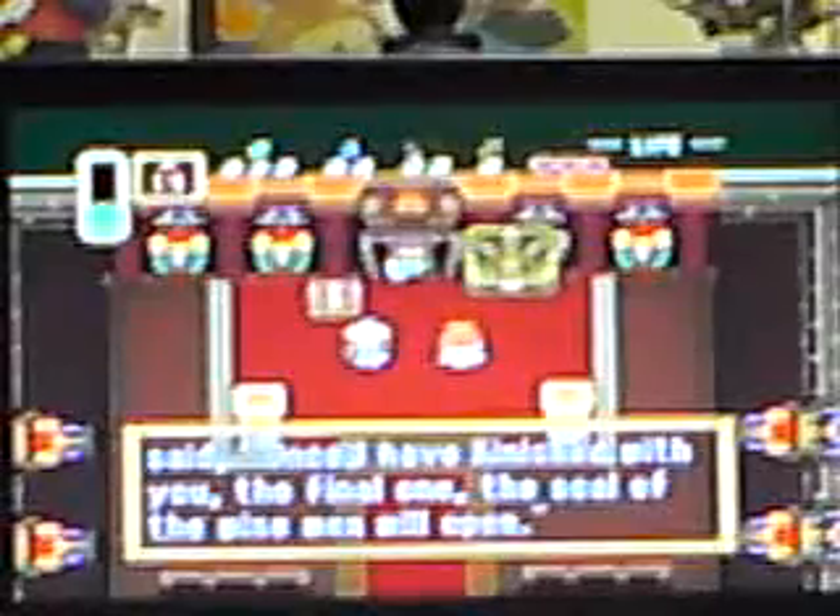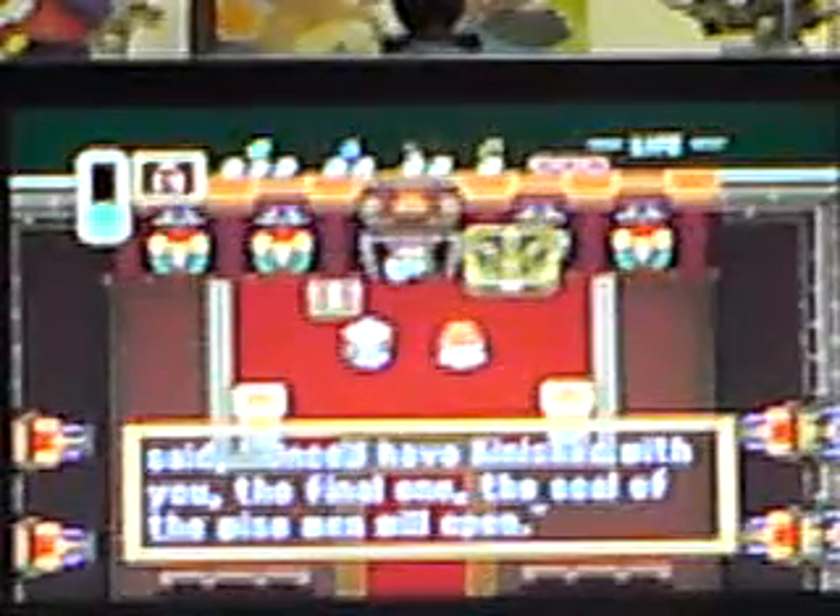Alright, here we are at the sanctuary. Princess Zelda, you are safe. What are you doing here, Link? It was Link who helped me escape from the dungeon. When I was captive, the wizard said: once I have finished with you, the final one, the seal of the wise men will open.